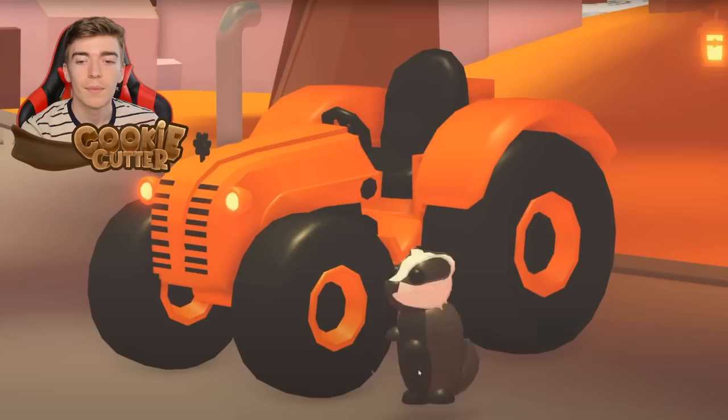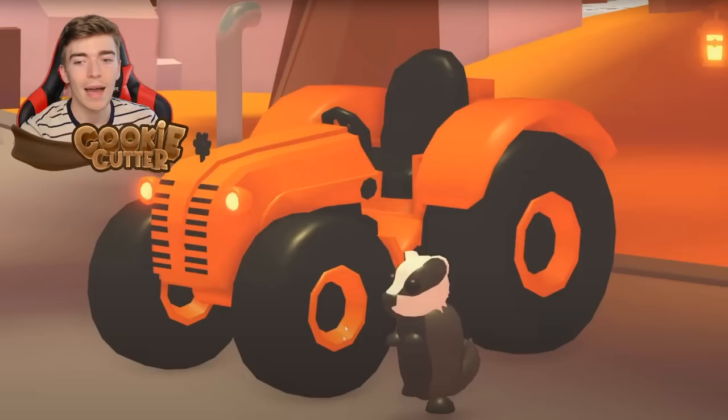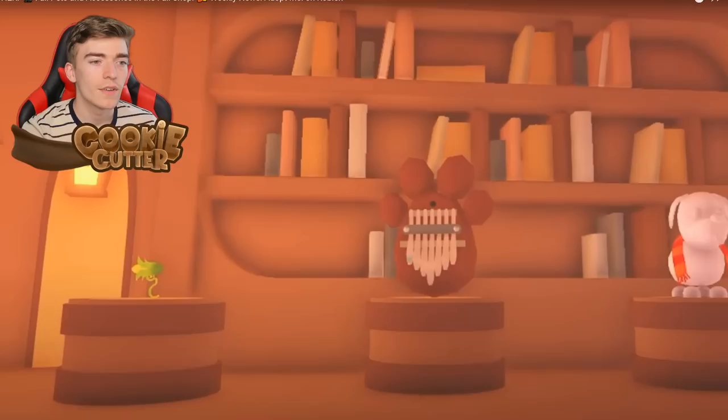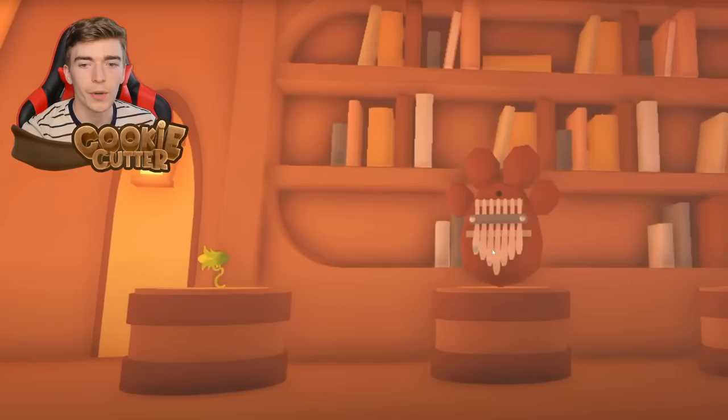There's also a brand new tractor vehicle, which is cool if you like tractors. And this is the badger posing right next to it — we've got a nice view of the badger. There's also some petware, specifically a scarf right in the corner.